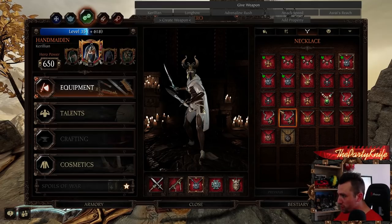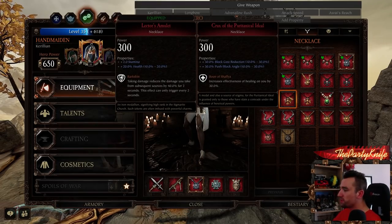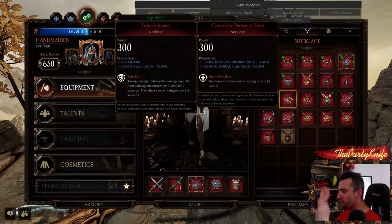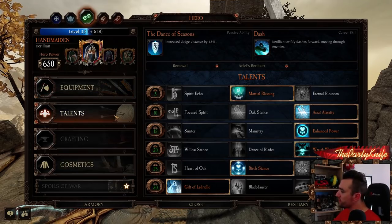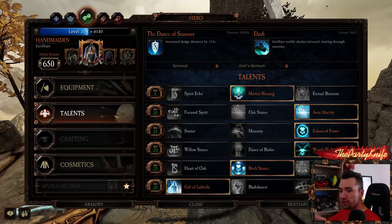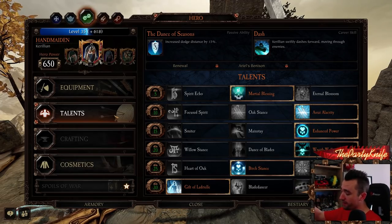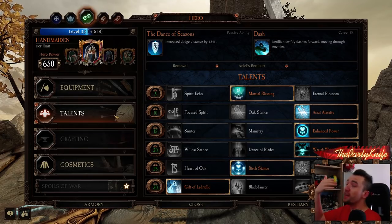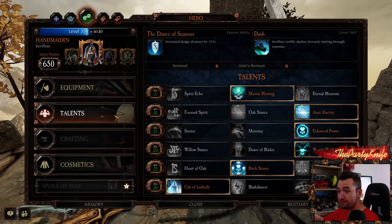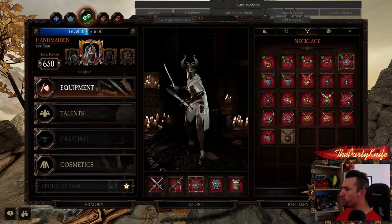Block cost reduction stacks additively, so 30% plus 30% equals 60%, plus another 30% equals 90%. There's no funny business there. That reduction is applied to the stamina damage. So if an attack is inside your effective block angle with a 0.5 modifier and you have 90% block cost reduction, you're only taking 5% of the stamina damage from a hit.